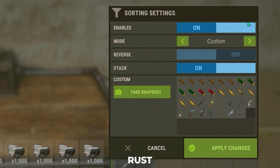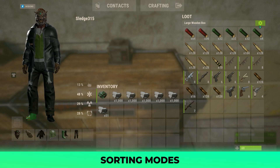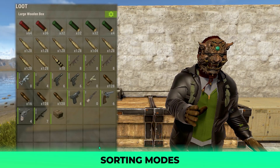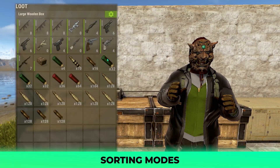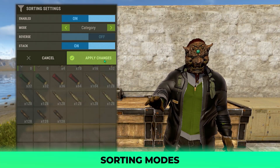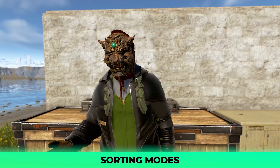The next row down covers the modes. I'd suggest alphabetical, as it will line up your items in the most visually organized way, in my opinion. But there's also count mode, which orders them from least to most per stack; condition, which sorts them by how damaged they are; category, which sorts by type such as ammunition, weapons, or components; and custom, which we will cover shortly.